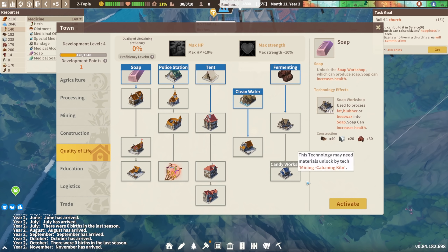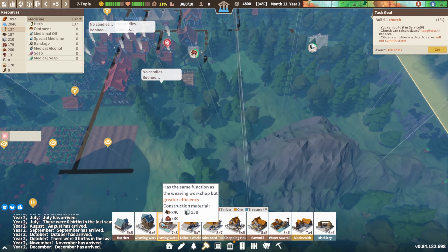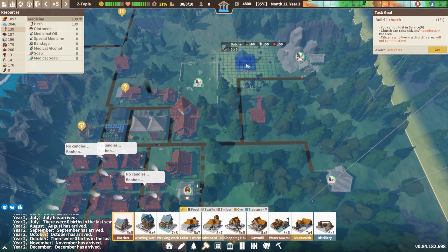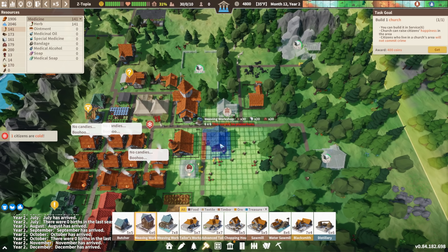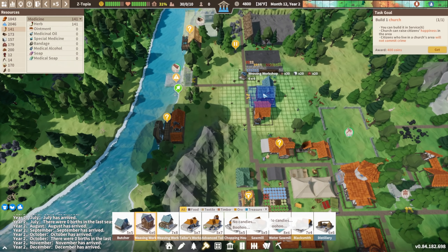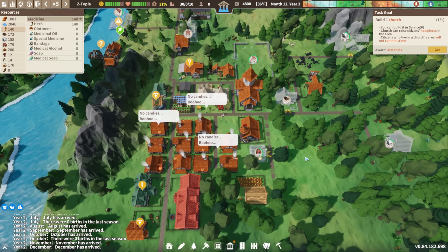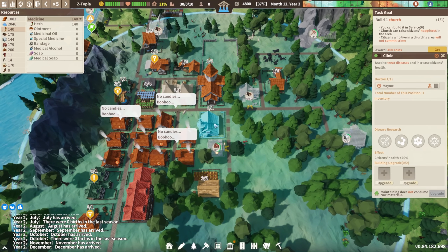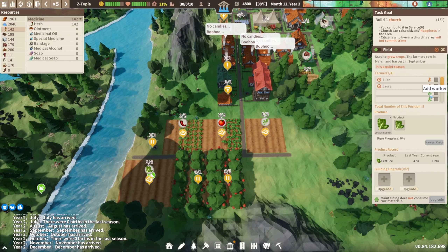Police station — when criminals appear in town. Let's get some soap. We've got the butcher, weaving workshop. Let's get a butcher in here — it should be semi next to the fields. We can squeeze it right there. Weaving workshop — maybe right there. I don't have enough people for this though, and why does the health just keep going down? I need more health — more healthy people would be great. I'm hoping the soap will fix it. Why do we have four people working on that field? We don't need four people there.